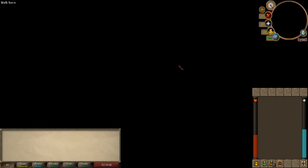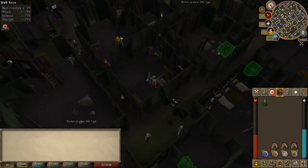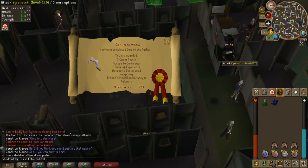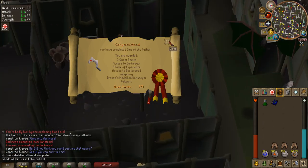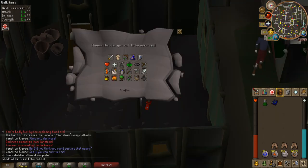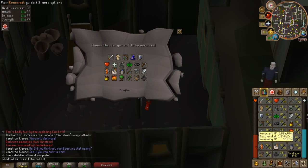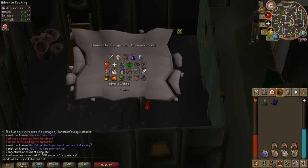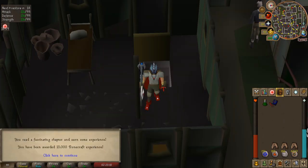Once the cutscene finishes, congratulations - you just completed the quest! The main notable rewards of this quest are access to Darkmeyer, the three tomes of 15,000 experience that you get, the Darkmeyer teleport using the Draken's Medallion, and you can use the boat to go to Burg de Rott, Slepe, or Icyene Graveyard. And there we have it. If this was helpful in any way, please leave a like, comment and subscribe if you want to see any more. Thank you for joining me, bye!